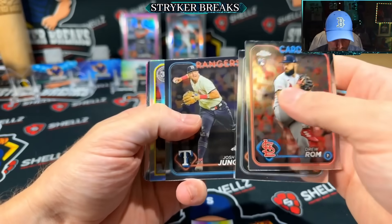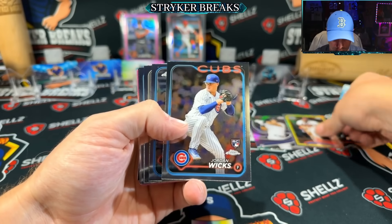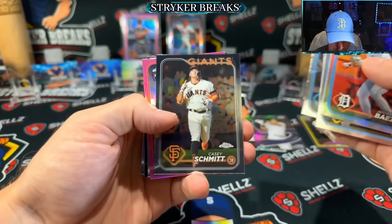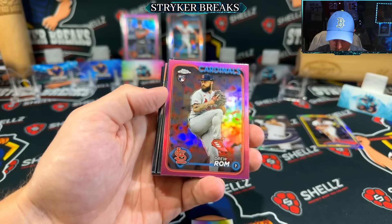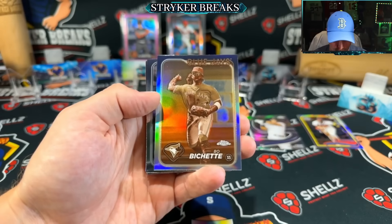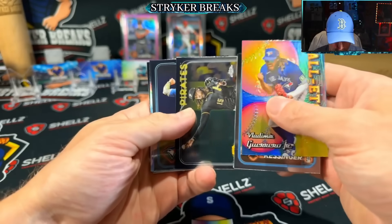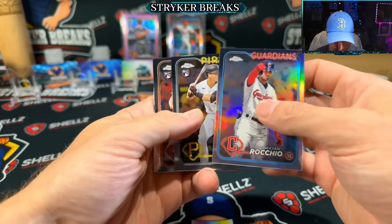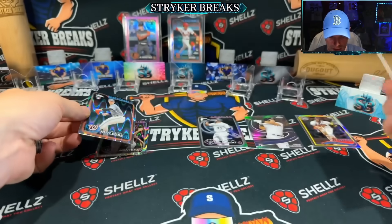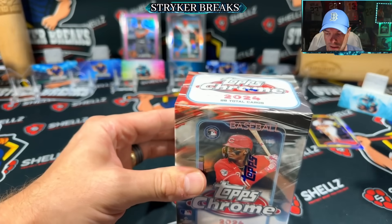Box number two. Acuna 89 and a sepia Corey Seeger. Refractor Javi Baez. Here's a rookie pink, Drew Rahm. David Bednar prism and a sepia. All etch-flatty. Another refractor — Henry Davis rookie. Another rookie ray wave: Jackson Rutledge and Jordan Wicks. I think everyone's been a rookie so far that I've gotten ray waves. Still haven't gotten an MVP buyback, but that's coming soon.